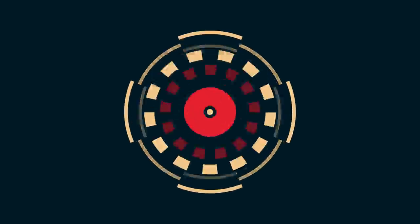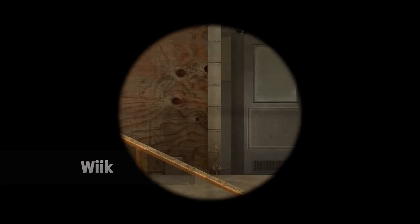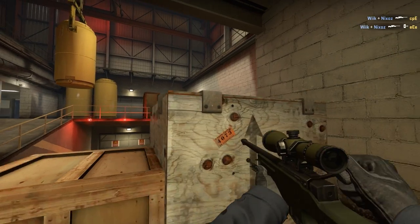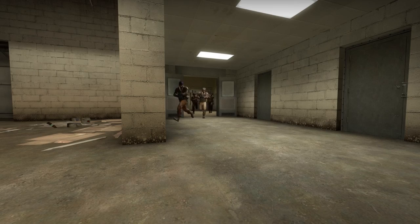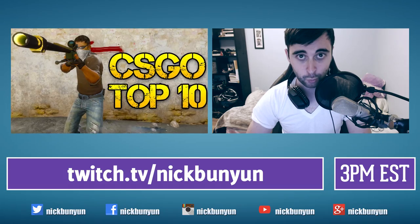Ladies and gentlemen, it's time for our number one clip. We are first person with an AWP — scopes down — and that is three kills for one bullet. This clip cannot get any better, and he gets a collateral. This is insane. Watching it again: the enemies come in, the first three go down, he tags the second person with the OP and then gets the beautiful collateral to end the ace.